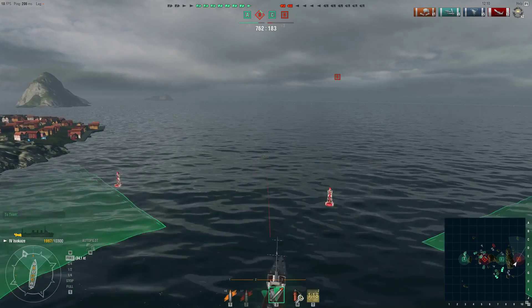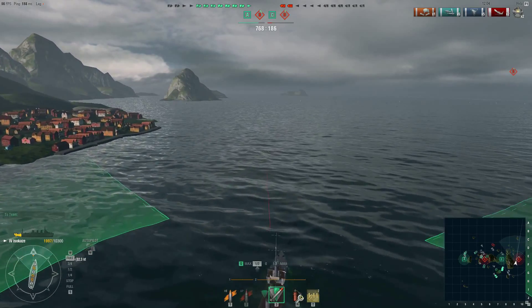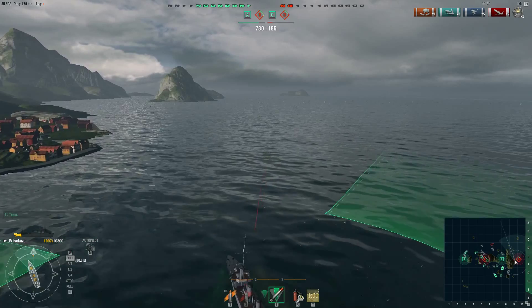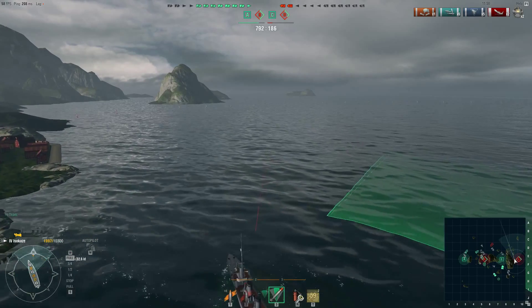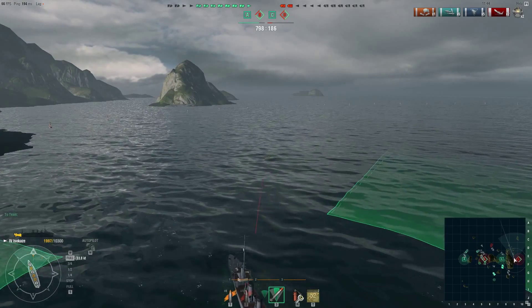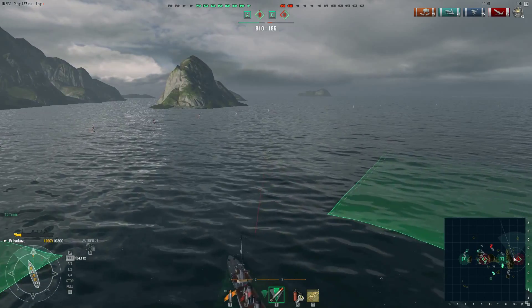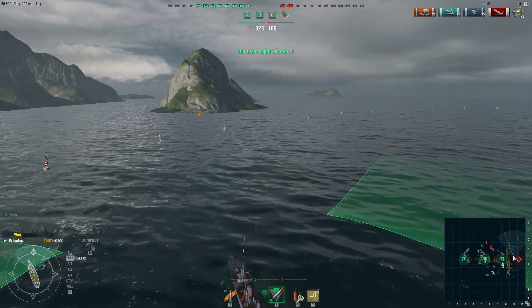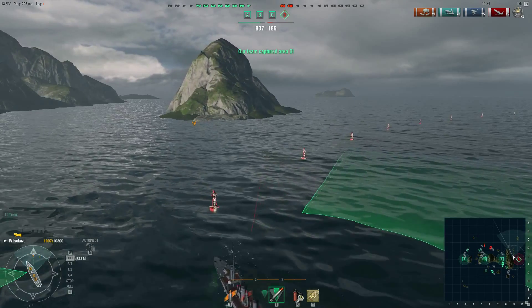The Nicholas's torpedoes have a very short range so they run out of legs just before reaching the enemy battleship. Then I fire my torpedoes. I'm sitting there watching them go, and the Nicholas goes in and fires another salvo. The battleship has actually stopped, which means my torpedoes are probably going to sail right in front of it. One hit, two hits — three hits and I actually managed to sink it.